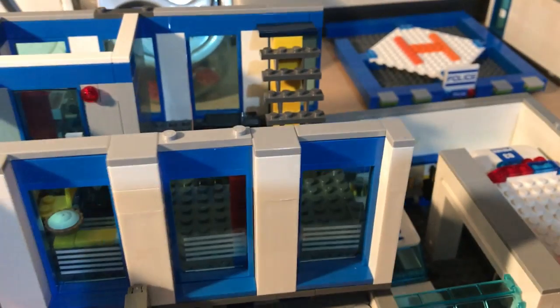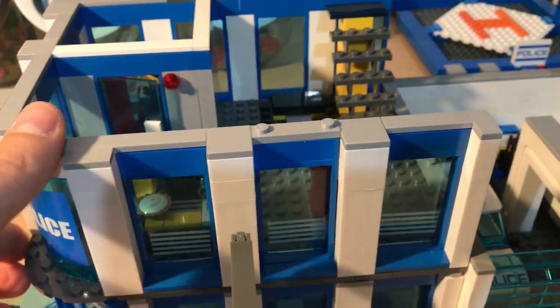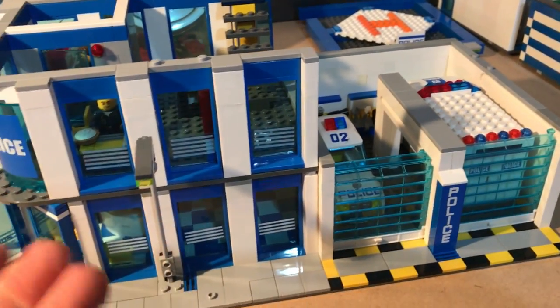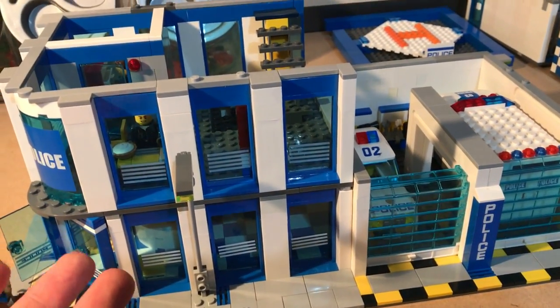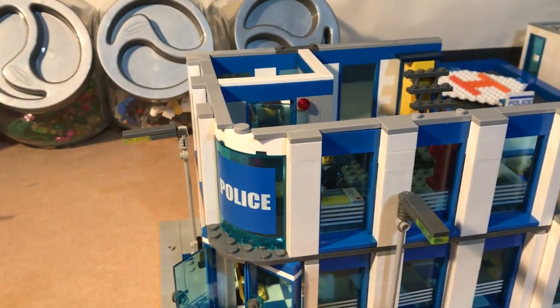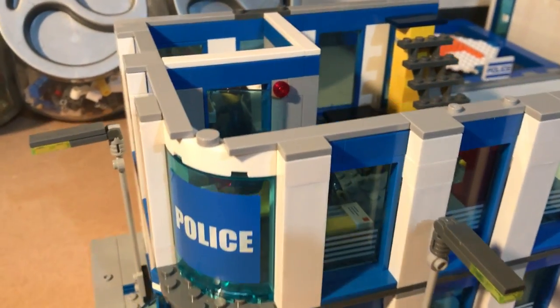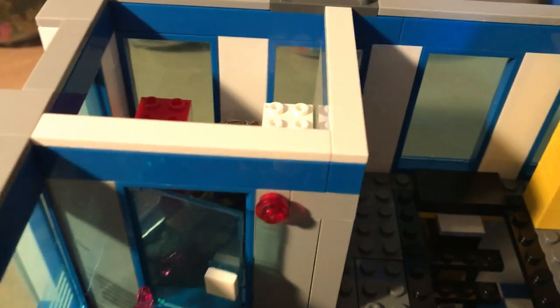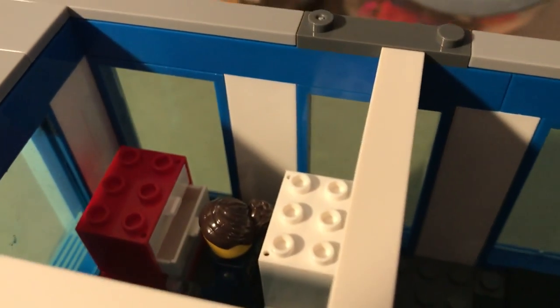Let's go up the stairs to the first floor. Each floor is two sections, just to make it easier to come off. On my last one, each floor was all connected as one, and when you picked it up from one side it had weak points where it would bend, so I thought I'd do it in two sections. Here we have the case files, which someone is going through.